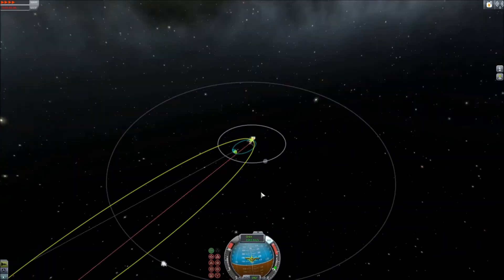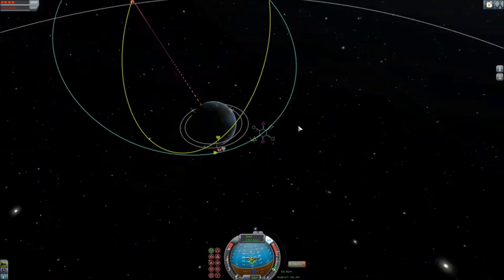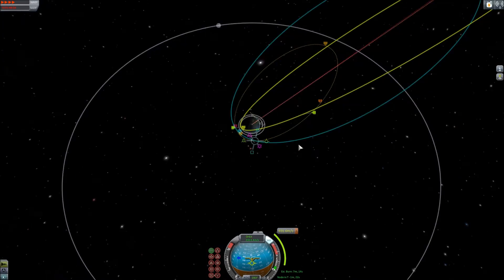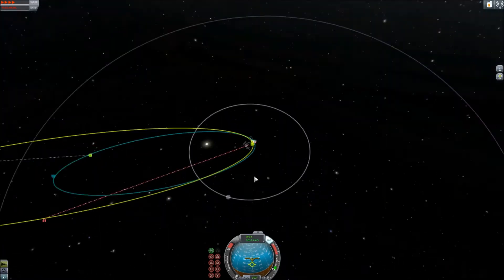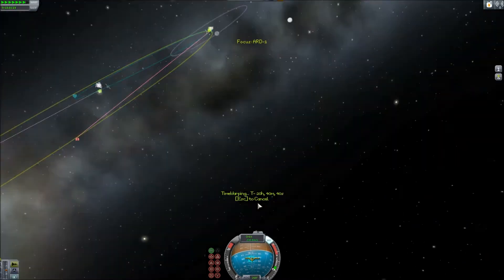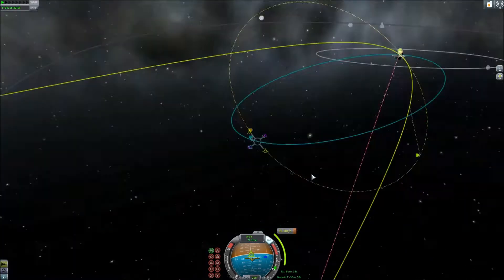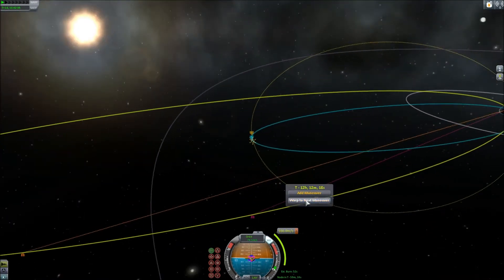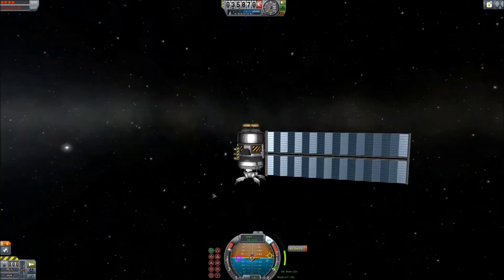The ARD-1 probe has two ion engines on the back, providing four kilonewtons of thrust, and a single giant solar panel. Due to its strong SAS and small size, I didn't have to worry about balance, and figured a single solar panel would save mass. We're using the new 1.25-meter Xenon tank — the biggest Xenon tank in the game, which came out with version 1.0. It makes it so you don't have ugly tiny tanks everywhere. I was also able to put both ion engines onto that part, though it involved a little bit of clipping. There's also battery power, lights to view the asteroid, and a big claw.